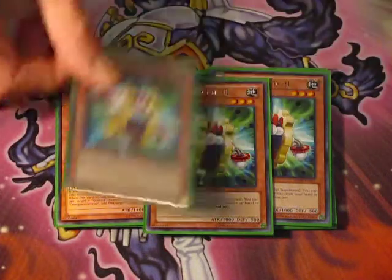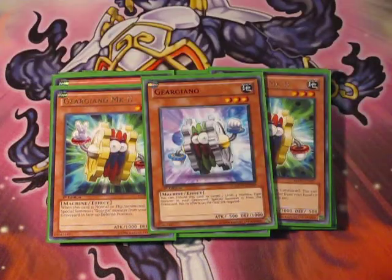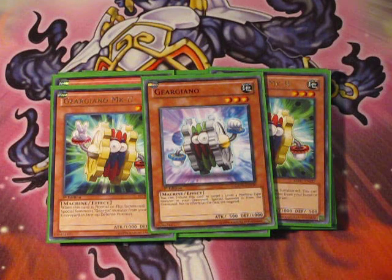Next, for the level threes, we run triple Mark II, the GearGear Mark II version. When it's normal summoned, you can special summon a GearGear monster from your hand or graveyard, so it's basically a Tool Guide for GearGears. You can bring up an Armor or set an Armor depending on your situation, or you can go into another one of the level threes and go into a Mech Equip Engineer from there. And obviously the fourth GearGear — the normal one — can tribute himself to special summon a machine from the grave in defense with its effects negated. It's mainly used to bring back the Karakuri Watchdog and Synchro with that.